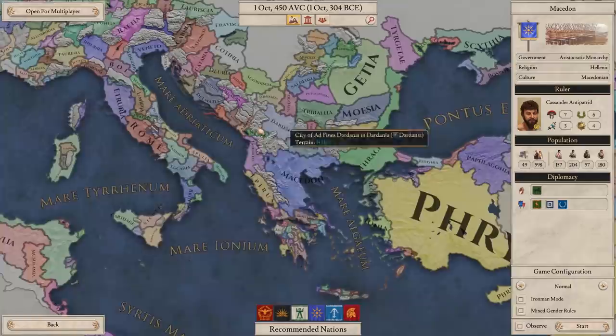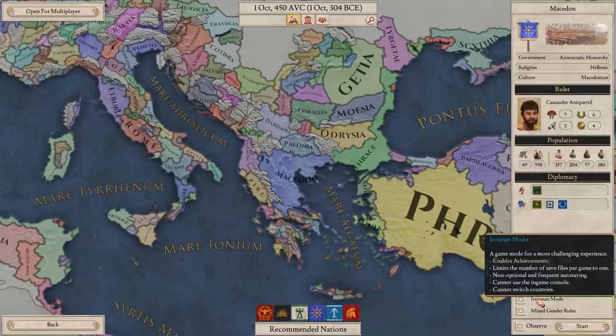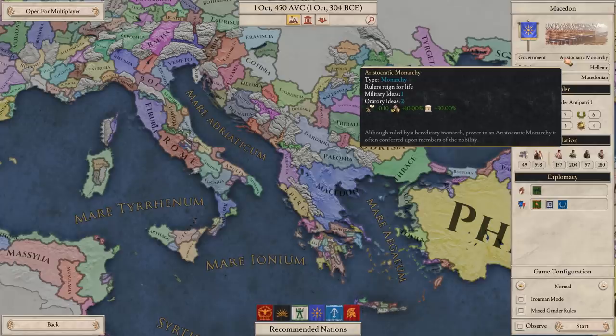Ironman mode off, observe mode off, normal difficulty. We are an Aristocratic Monarchy, Hellenic Religion, and our culture is Macedonian. Let's start.